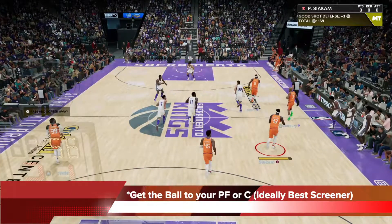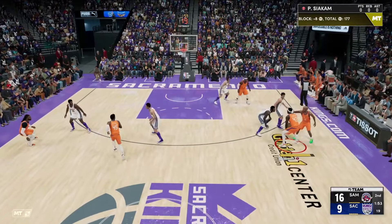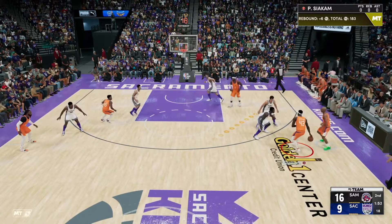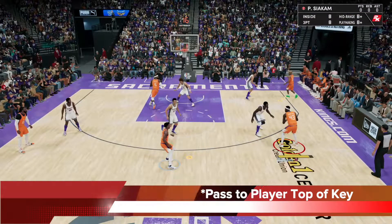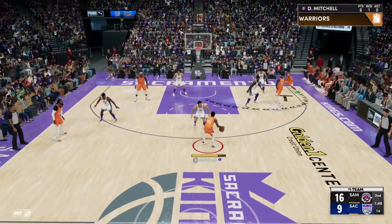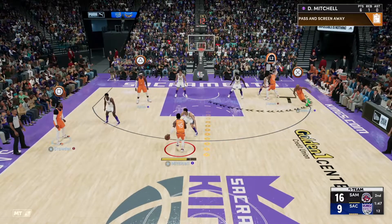You can see here I'm getting the ball to my power forward or center. Ideally you want to get the ball to the best screener — get it to the big who is the better screener, have him bring up the ball to the wing or the middle. In this case, bring it up to the wing and call pass and screen away. Once you do that, pass to the player on the top of the key. Every single time you do this out of Warriors Freelance with the big, the big is going to go set that down screen — the pin down — for the guard or the shooter in the corner.